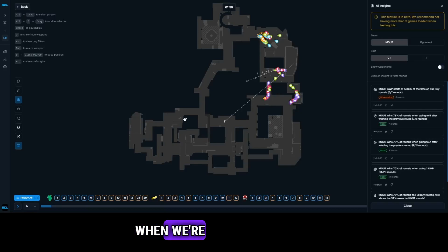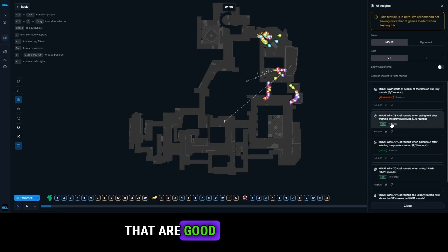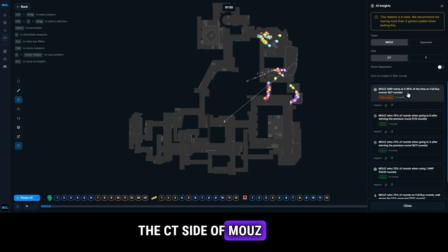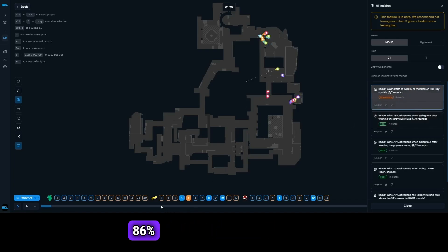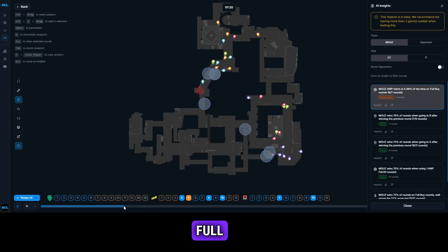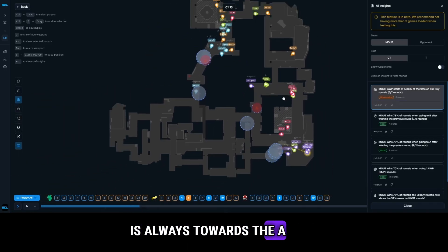When watching really good teams such as Maus, the observations aren't that obvious — most insights are things that are good about the team. On their CT side, the only thing found is that their AWPer tends to start on A site 86% of full buy rounds, which is definitely true — we can see their AWPer is always towards the A site.